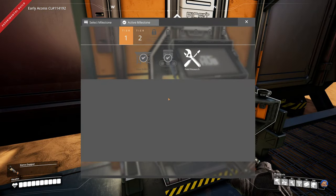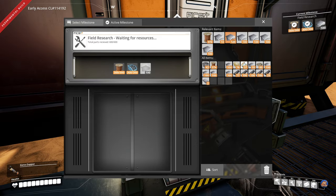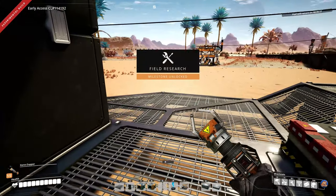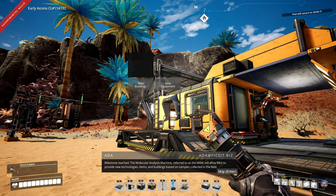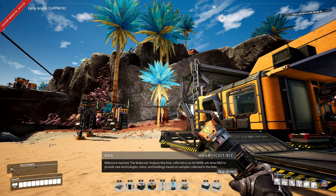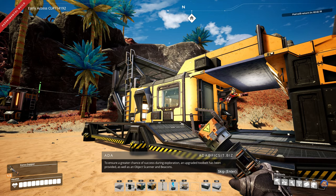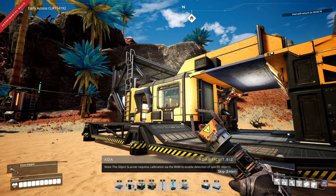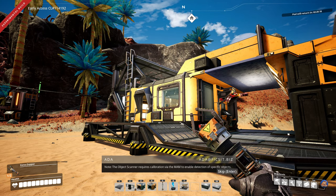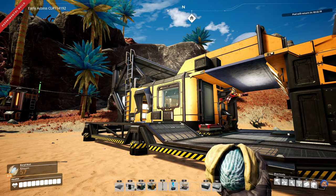We need more screws, but let's just get the research done first. Milestone reached! The molecular analysis machine — referred to as the MAM — will allow R&D to provide new technologies, items, and buildings based on samples collected in the field. To ensure a greater chance of success during exploration, an upgraded tool belt has been provided as well as an object scanner and beacons. The object scanner requires calibration via the MAM to enable detection of specific objects. Excellent — now we can put the nuts in the hotbar and swap between them with the mouse wheel.